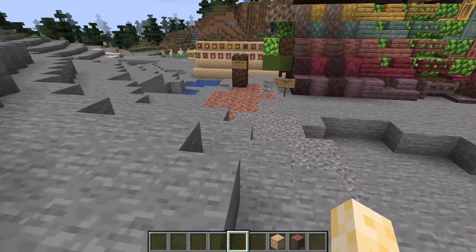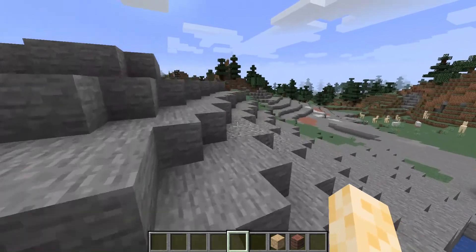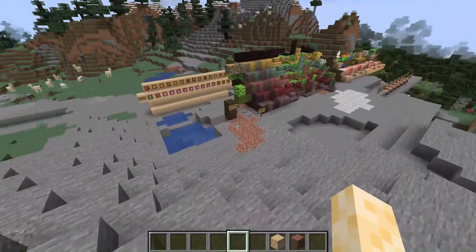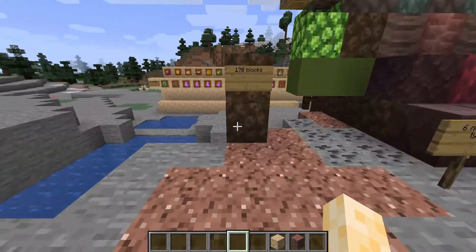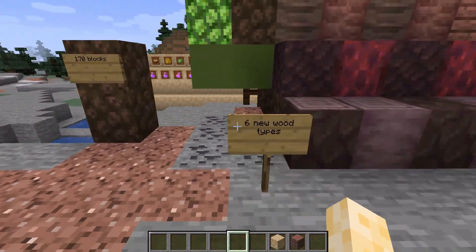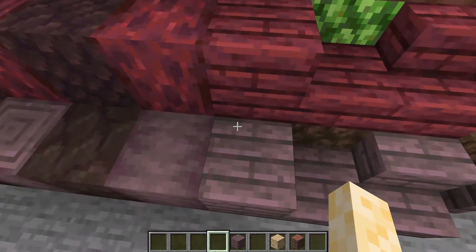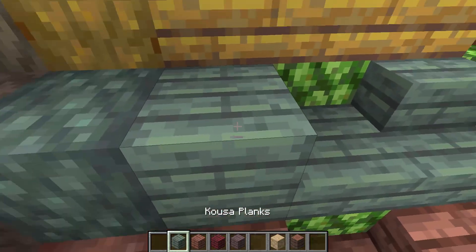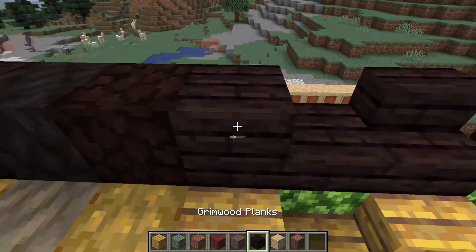Welcome back to Abnormal's Overview. Today we will be doing Abnormal's Core Atmospheric. There are 170 new blocks and 6 new wood types. Those new wood types are Rosewood, Mirado, Yucca, Kusa, Aspen, and Grimwood.